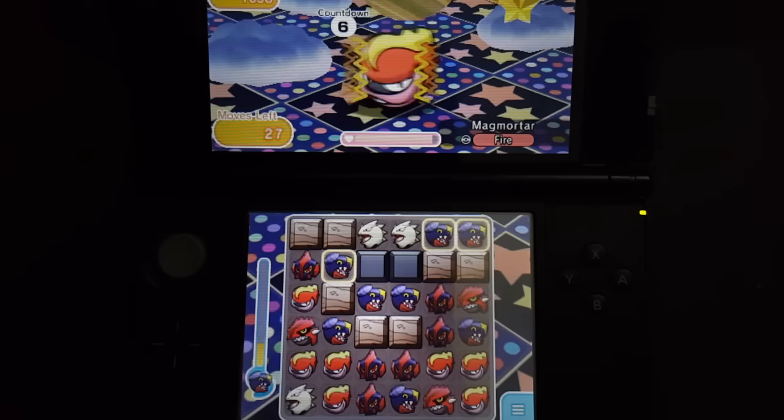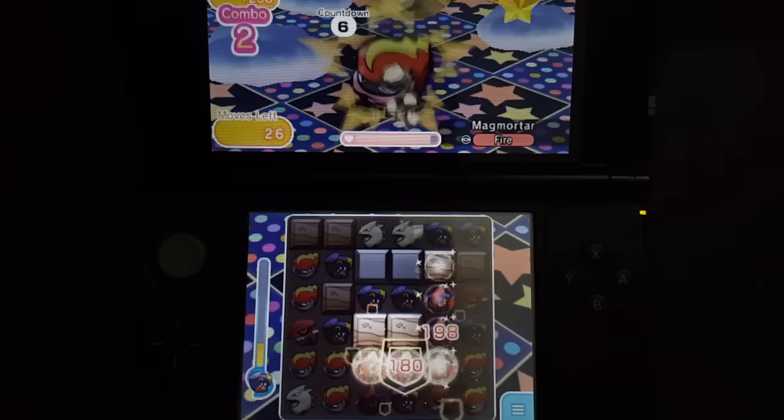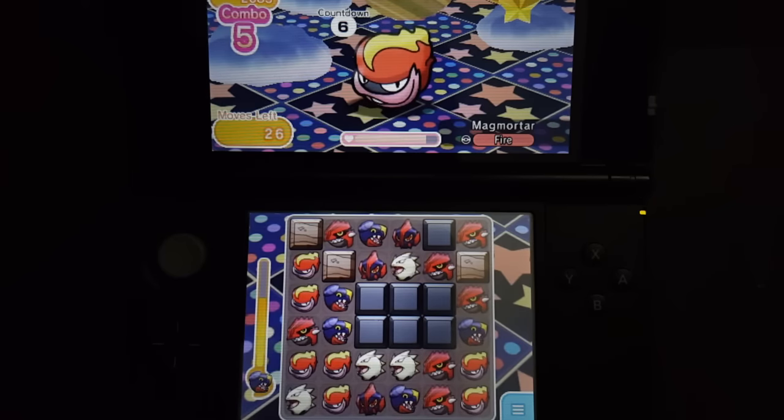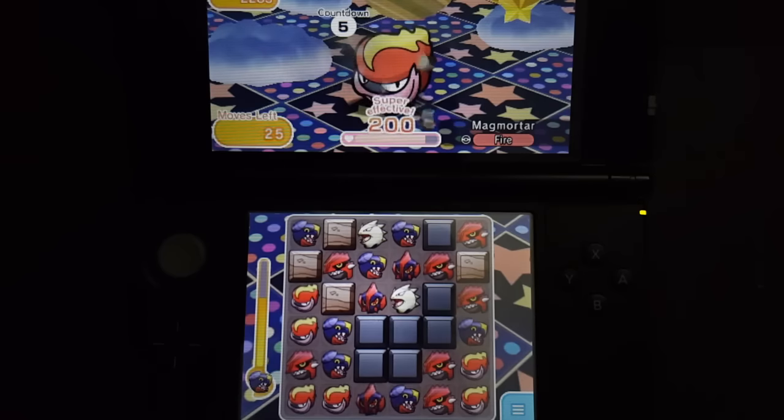Quake actually activated on a 3-match. If your Quake is at max level, a 3-match Quake activation will jump all the way to 60%, 75% for a 4-match, and 100% for a 5-match. This is one of the very few stages where Quake will be super effective and can actually work on a Pokémon.